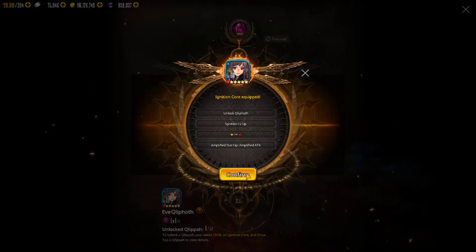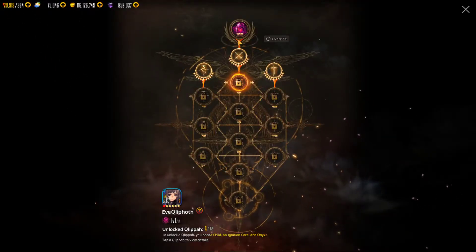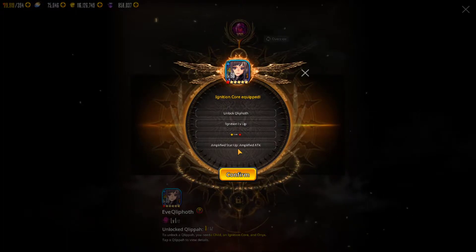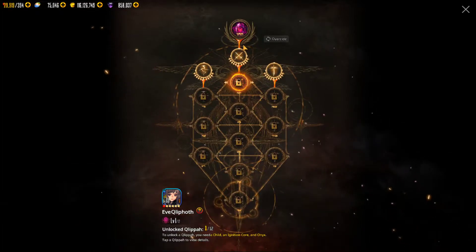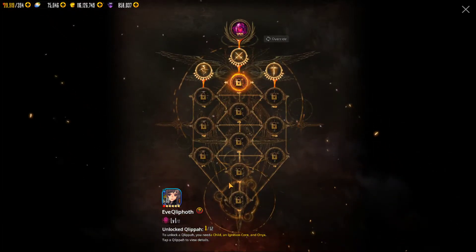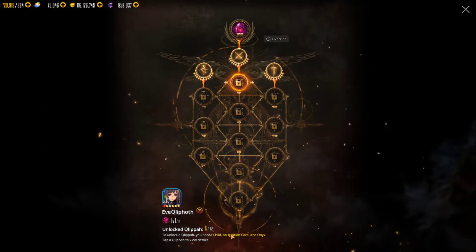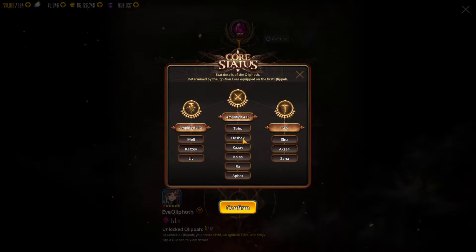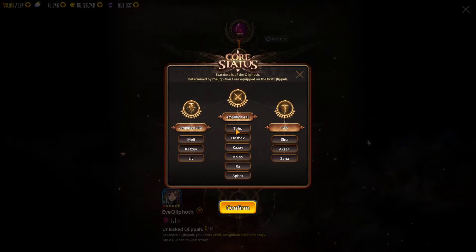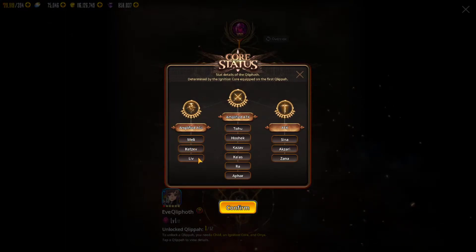It's not going to be a huge massive jump in power, but it is going to give you amplified stats that you can use. As you can see, you've got an entire tree to get to level 12. You need a child, the ignition core, and the onyx. You can overwrite these at any time depending on what you want to do - amplified attack, and you've got different stats all throughout the tree.